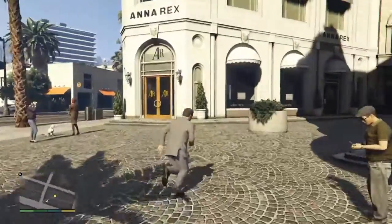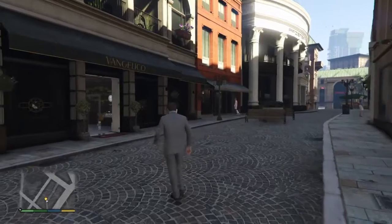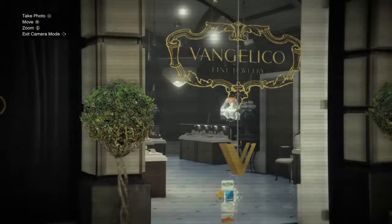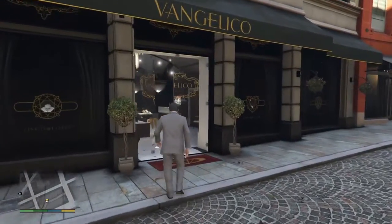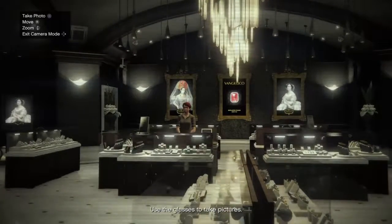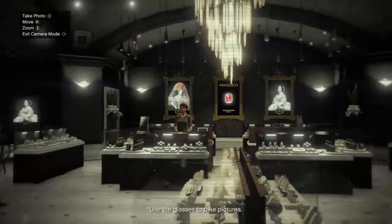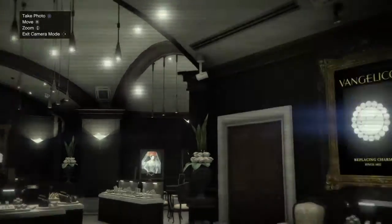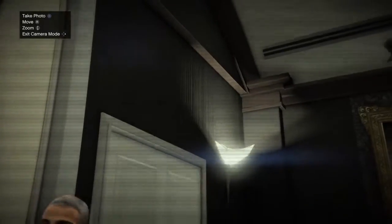Okay, we need shots of the security features — the alarm system, ventilation, cameras. Alright, glasses are live, shoot away. What do we got here? Surveillance and ventilation. Now all I'm after is the alarm console. We need a shot of the alarm console. The alarm keypad is on the left when you come in, on the wall by the side door.